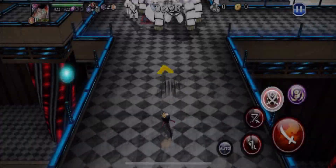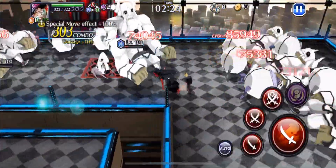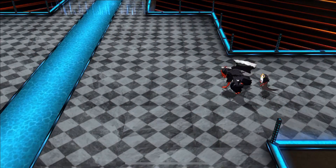Once you get into the second room, spam any strong attacks that you have and then nuke the room. Use your strong attacks again that reset and then SA1 into the next room, the boss room.